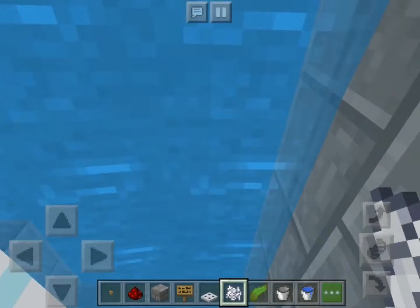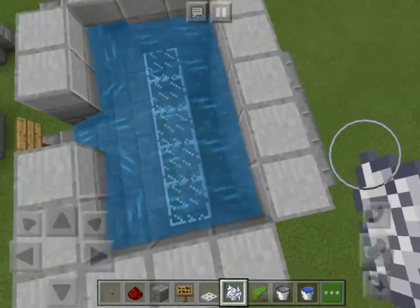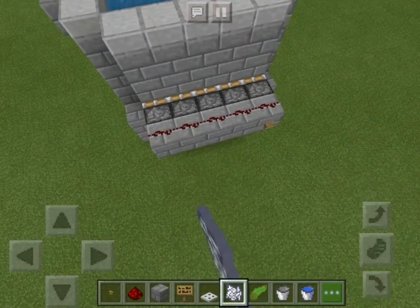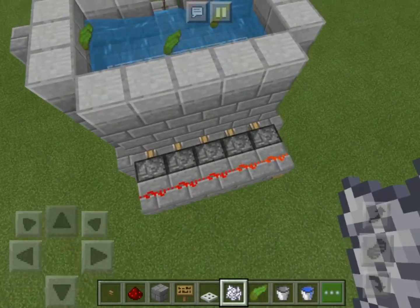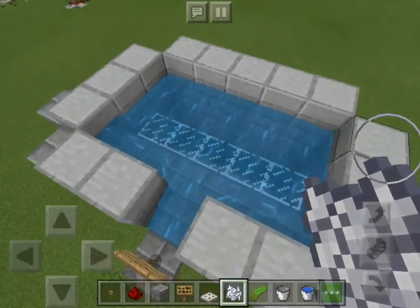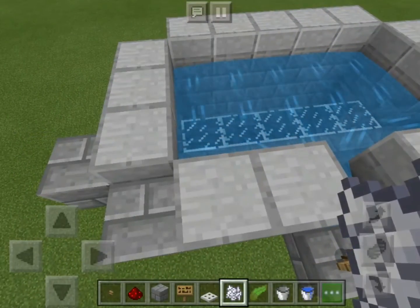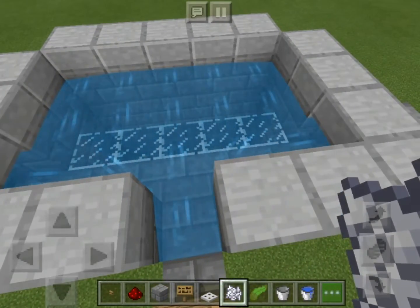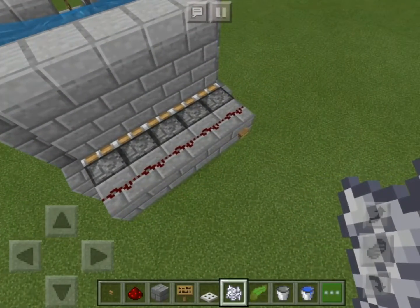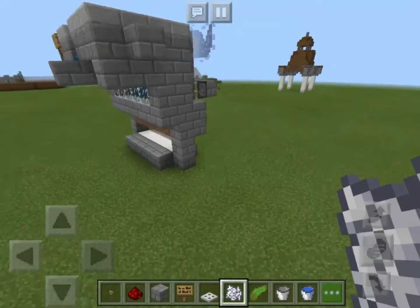The upper part of the water source just refills back in and fixes it. So it's a continuous flow, and I can just tap this button. I'm going to replace that bottom with an observer block. So whenever the kelp grows towards a certain height, it will break the block, send a redstone signal towards the piston, then break the block. It's an automated thing.